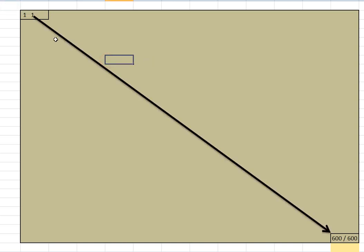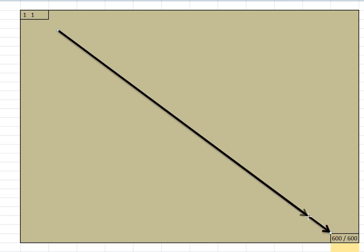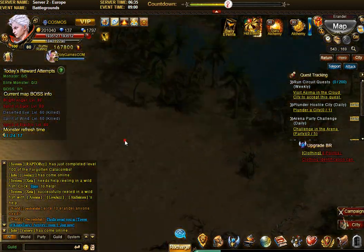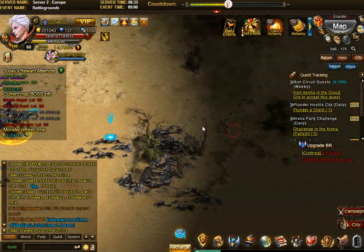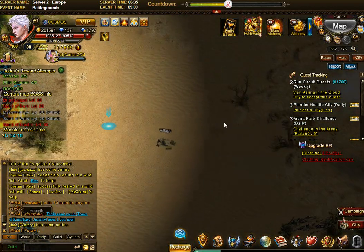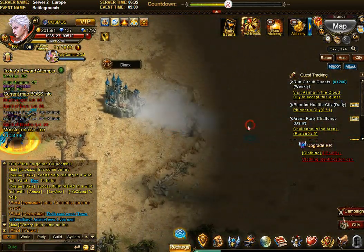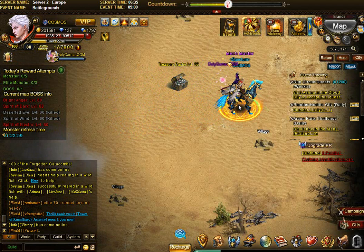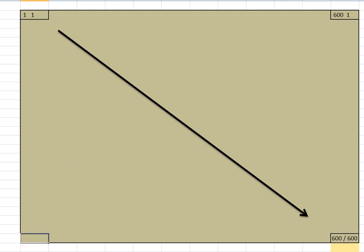So basically, if you go to the right side, you'll have 1 on the vertical but 600 on the horizontal. Walking to the right, you can see the coordinate increasing toward 600. There you go - found the edge of the map. So I'm now at about 600 horizontal and 171 vertical. Likewise, the bottom left of the map is going to be 1 and 600.